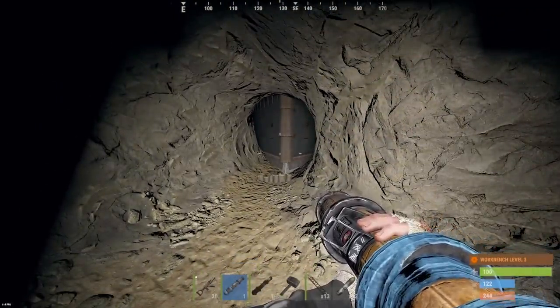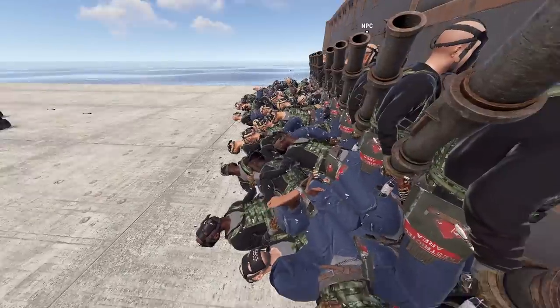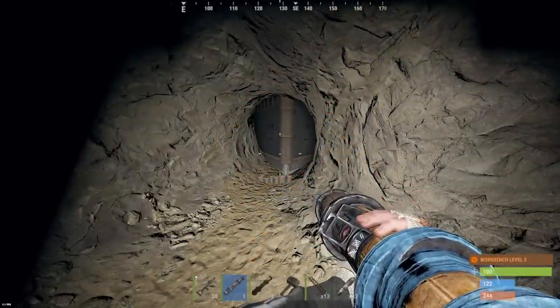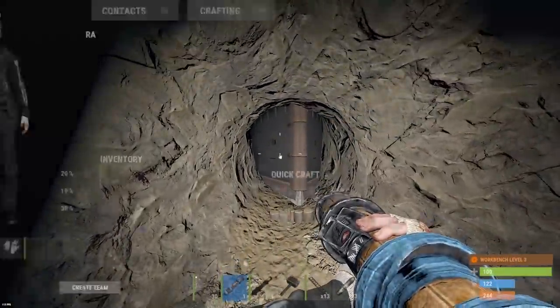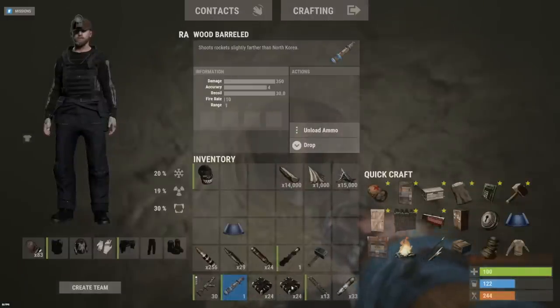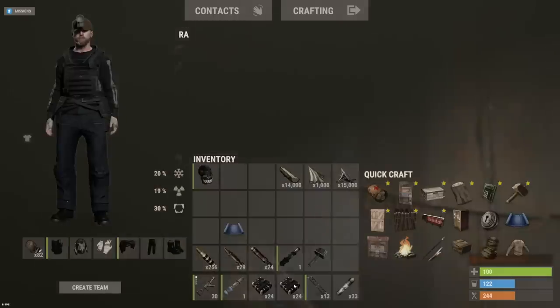Shoutout to Rust University, my other channel - today we're testing 100 nail gun auto turrets and what kind of damage they can do. If you guys want to check it out it's going to be linked in the comments below. Without further ado, let's get to this raid. We'll take this first wall down and surprisingly not using half floors either, so we'll go straight into the regular wall.